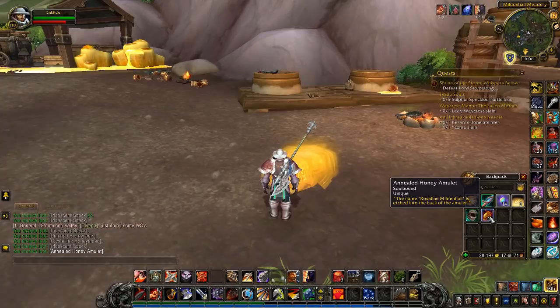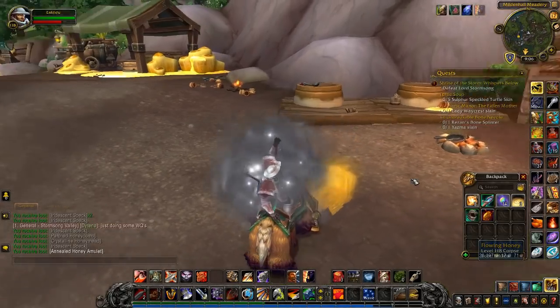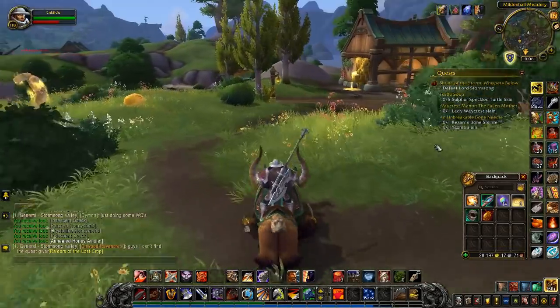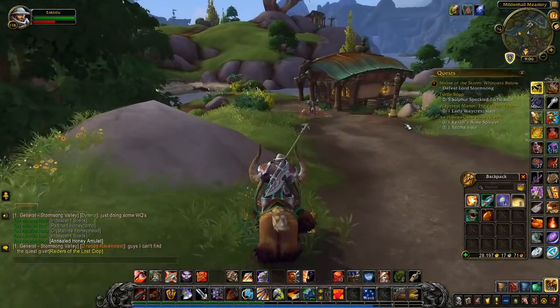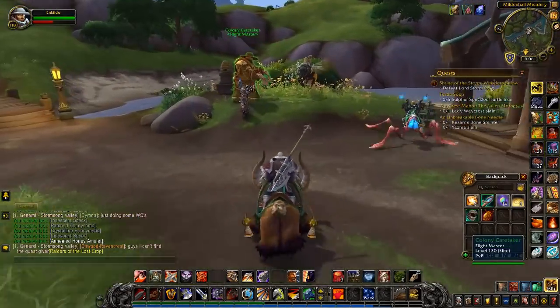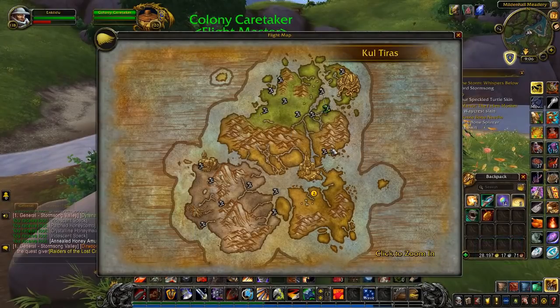Now that you've got this amulet, you need to head back to Boralus. It does seem that the Horde can't actually get this quest, so don't waste your time doing it on a Horde character — make sure you're doing it on one of your Alliance characters. Head yourself back to Boralus. I decided the quickest way was to grab the flight path. It depends where you've set your hearthstone, but while leveling you probably won't have it set to Boralus, so I'm going to show you where all the flight paths are to make it easier to follow.